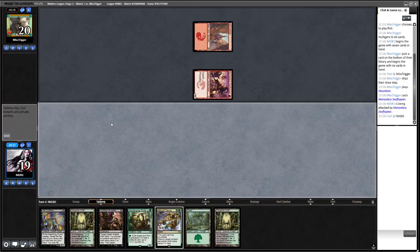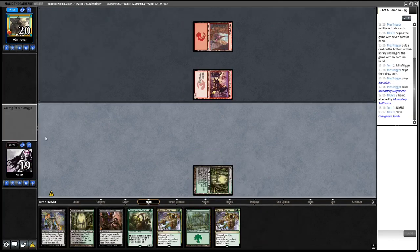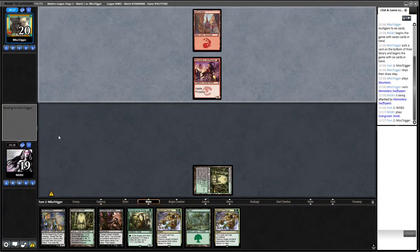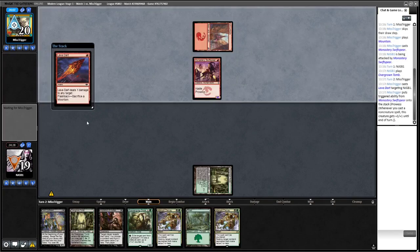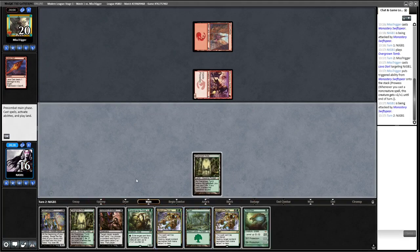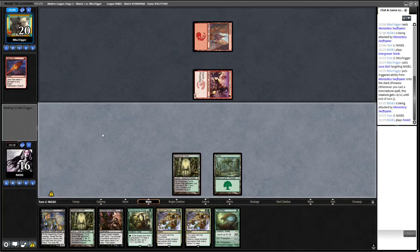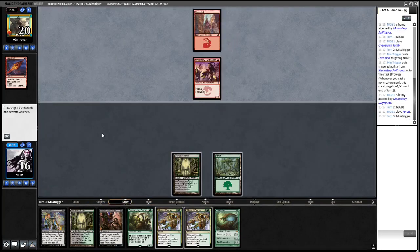This looks like burn. I don't think I'm going to take two damage here - we're just going to play one mana behind curve. May have been worth shocking in for an Eidolon to try and take it. There's a Lava Dart, so that's what my opponent has. We don't actually have to do that now - we're just going to decay the Swift Spear.